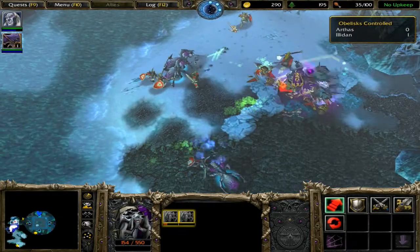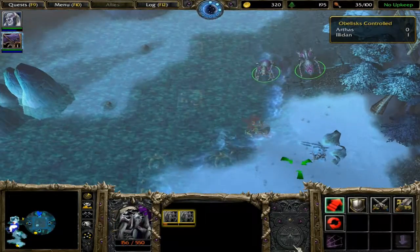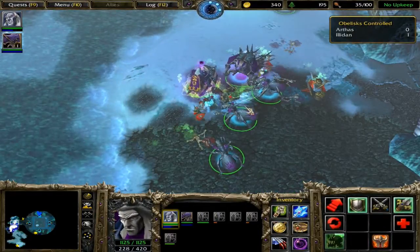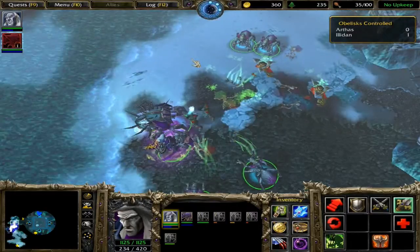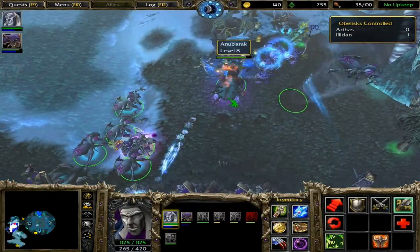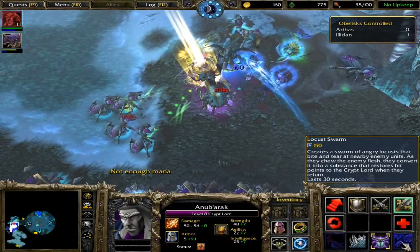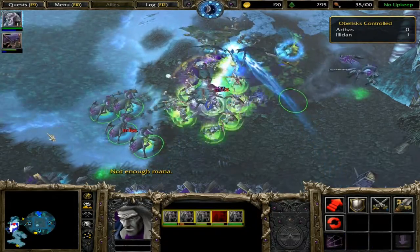Unlike Illidan, who seems to be completely random as to when and where he will attack, the elf base to the north and the naga base to the south will both attack at set times with set units. The first attack from the red base comes within five minutes, and they will have ballistas, so watch out for them. You should be able to take care of it without losing a single unit though. What usually happens here is Illidan will attack one of the obelisks, in which case you need to chase him down. But in my run, he happened to attack my base, which probably gave me an advantage in the early game.